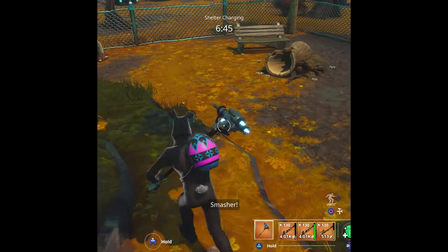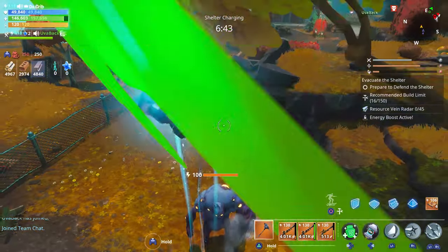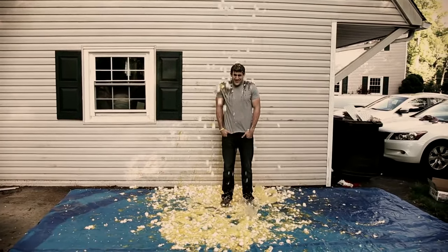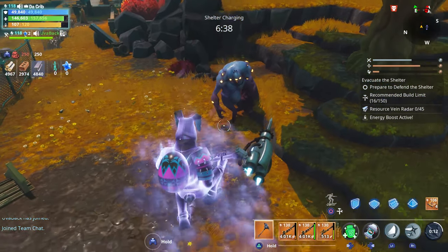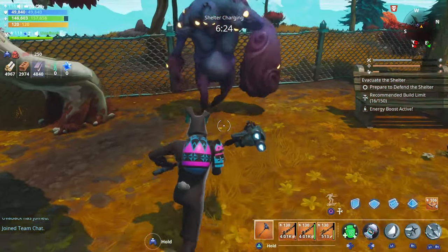The first ability we're going to take a look at is Kunite Storm. It uses a total of 30 energy and has a 15 second cooldown. He also drops three eggs with it as well.